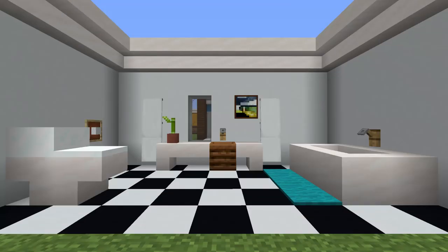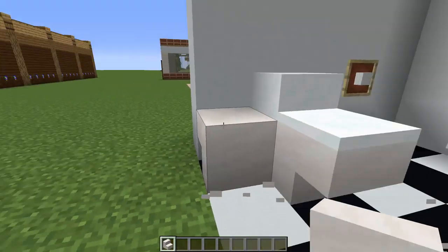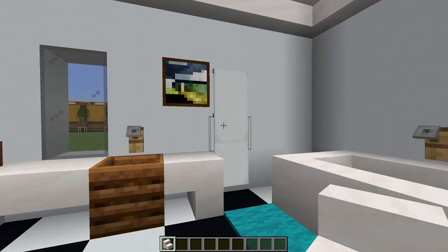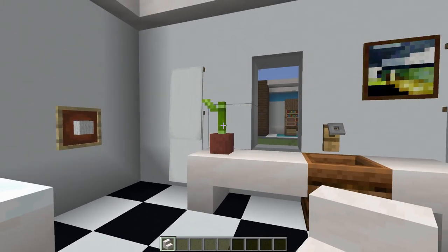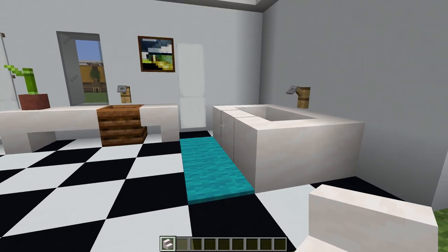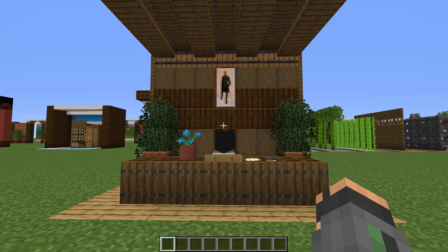Now for the bathroom design. We have a toilet here using smooth quartz going up on one side and snow layers on top, with banners as a towel rack stacked up. Then a sink using a composter with a tripwire hook, some bamboo in a flower pot, and a little bathtub. There's a checkerboard floor pattern with a bathroom mat. Let me know in the comments if you want to see more bathroom ideas.